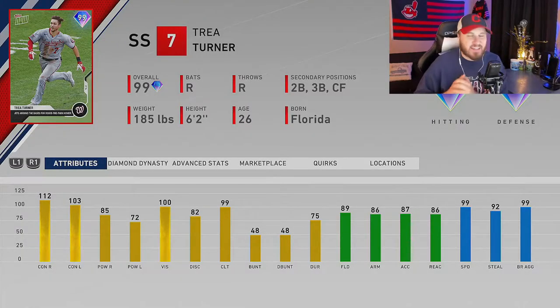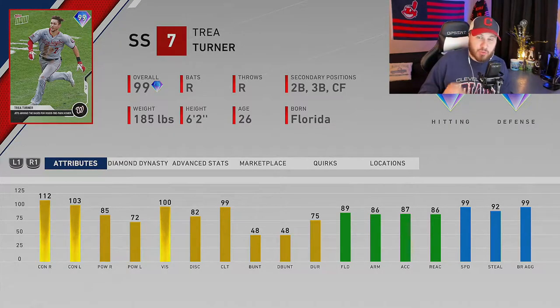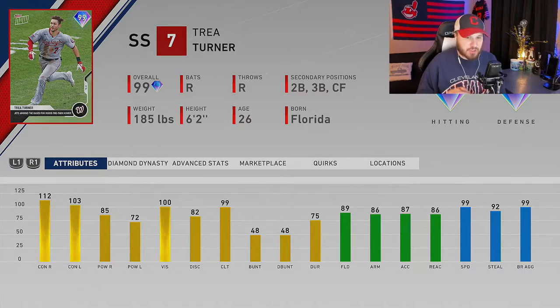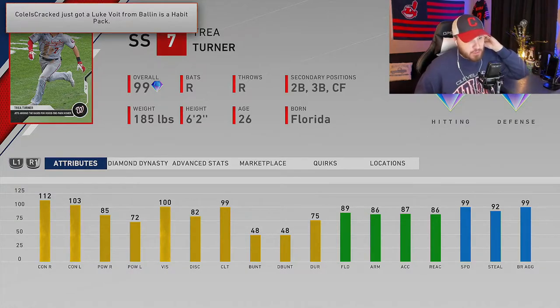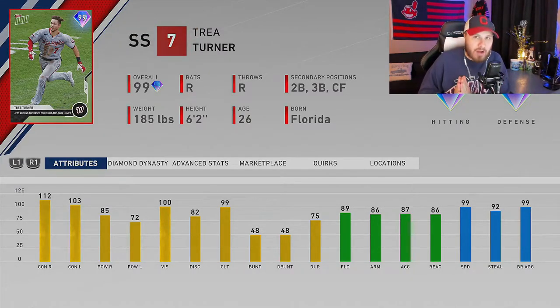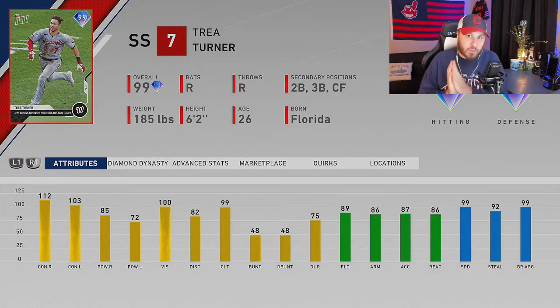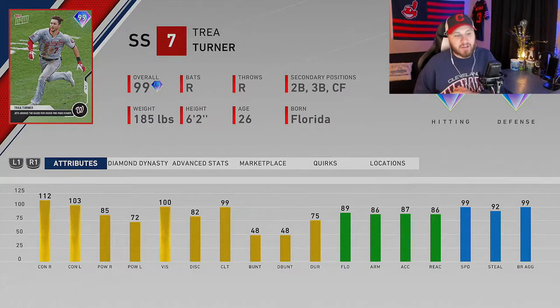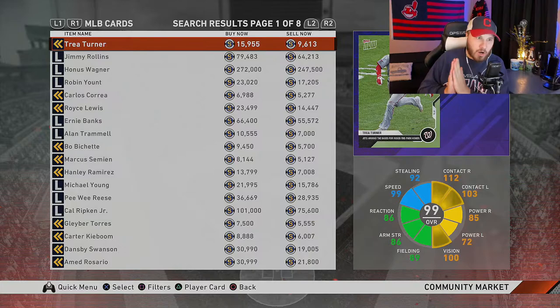First up on our list is the 99 overall Trey Turner. This card has been one of my favorite cards to use as a utility guy off the bench, mostly because of the speed — it jumps right off the page. He can play pretty much all around the diamond: center field, second, and third. He's a pretty average card overall but can hit, has a little power — 85 against righties, 72 against lefties — a really short nice swing for a right-handed hitter, and A1 fielding.